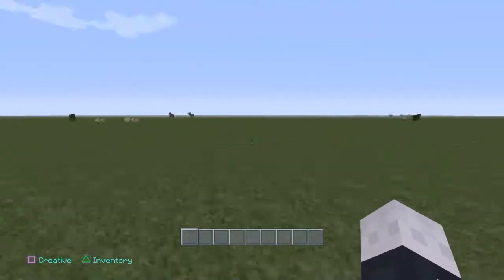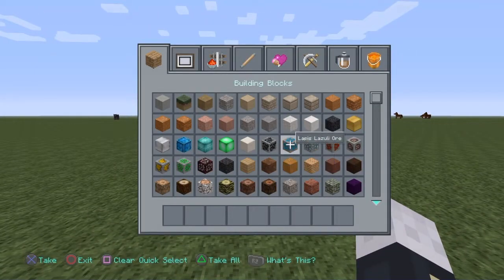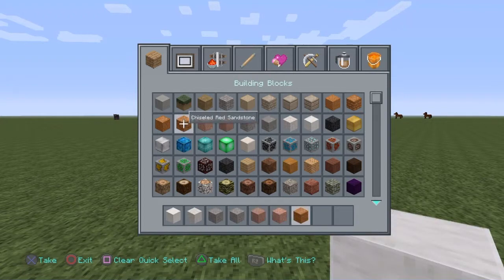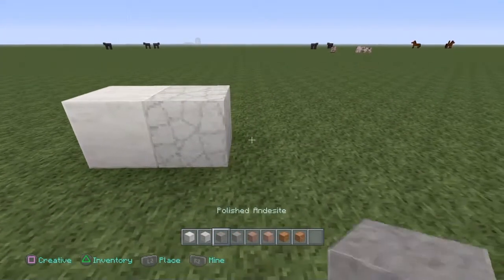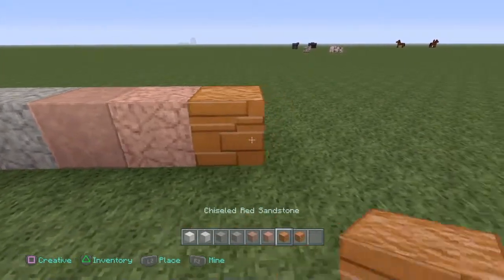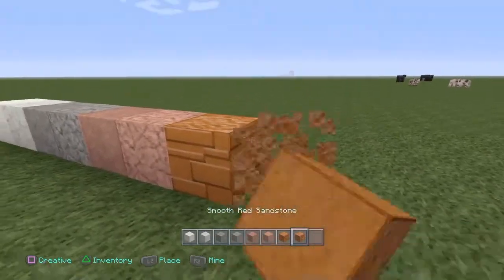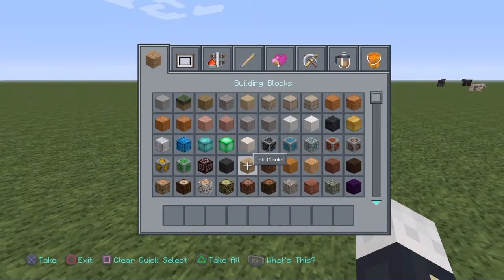So we loaded up into a super flat world. I forgot to mention earlier, there are actually new blocks in Minecraft now. There's the diorite, the andesite, the granite, and the chiseled red sandstone along with many many other blocks. There's also rabbits — it's pretty cool.